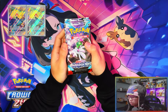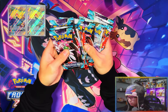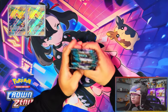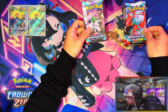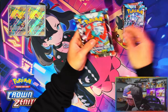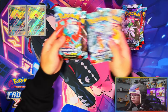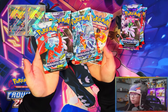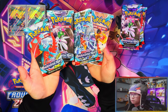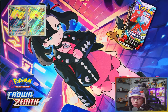You get 11 packs — one, two, three, four, five, six, seven, eight, nine, ten, eleven — perfect! Here are the artworks for each pack: Roaring Moon, Iron Valiant, Terraform Garchomp ex, and Armor Rouge.